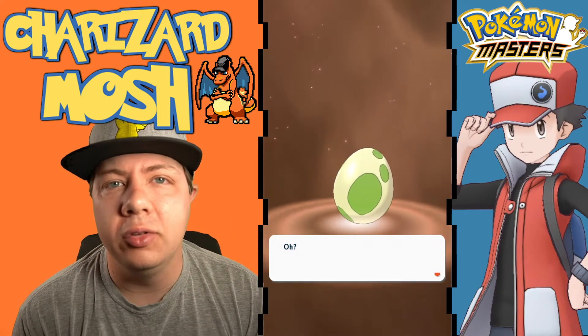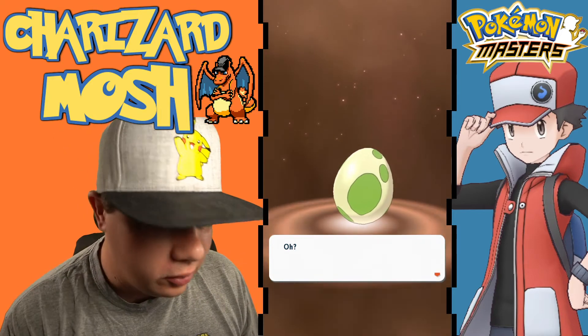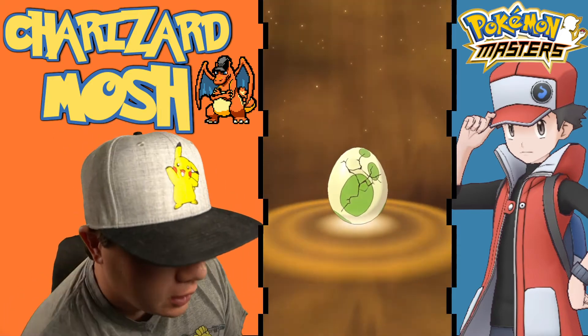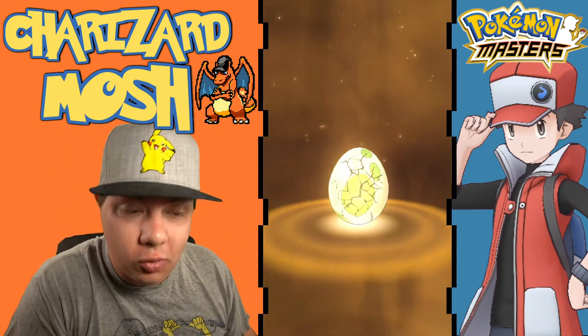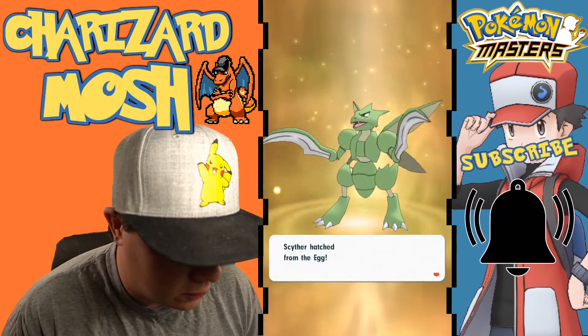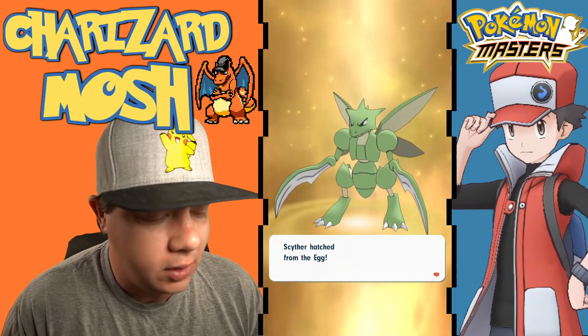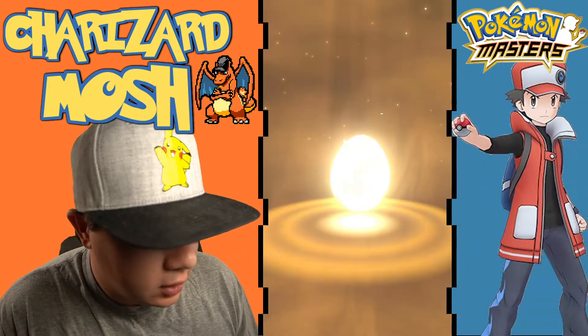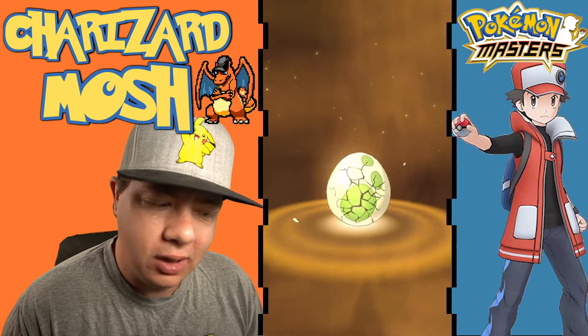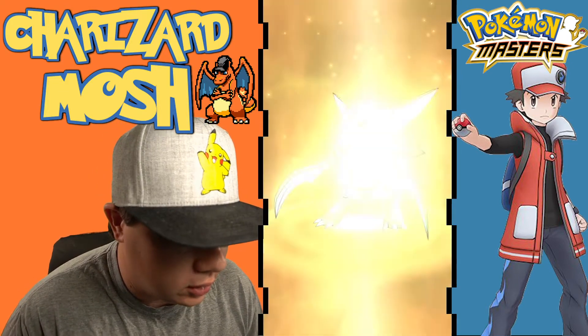What's going on guys? Welcome back to the Pokemon Masters video. My name is Charlie and before we get into today's video, let's go ahead and see what we hatch. I'm not sure what we're hatching. These are all three-star eggs because that's the only thing I focus on. We got a Scyther, not a shiny Scyther — he eludes me still. So we'll see if we get an actual decent one. I only have one three-passive Scyther, which I did yesterday.